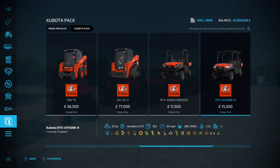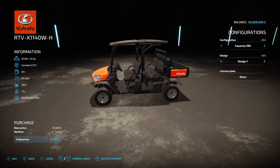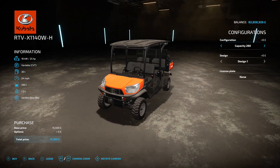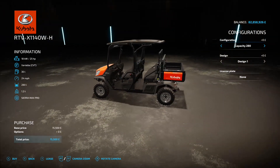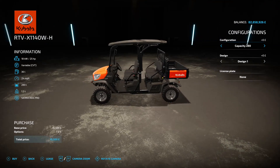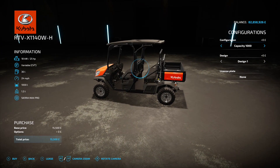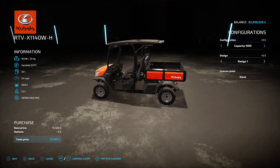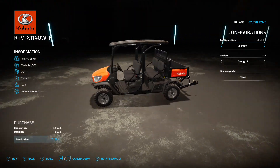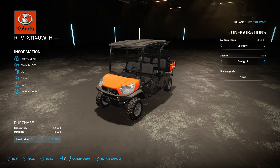The RTV X1140 WH is a four-seater, so this is the real one for multiplayer with a few mates — two seats just won't cut it. 25 horsepower engine, 24 mph top speed, 280-litre bed, 15 and a half grand to buy. Configuration options: 280-litre capacity, a 1000-litre capacity which removes the back seats, or a three-point. I think I'd rather keep the back seats and the three-point to be fair.